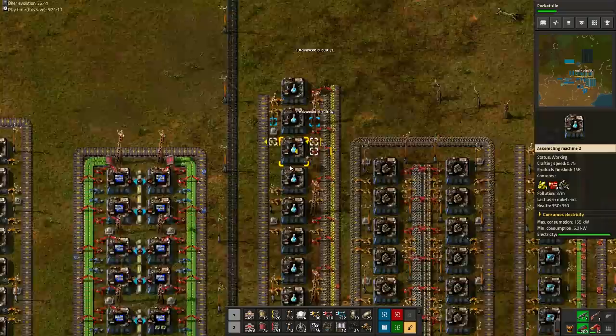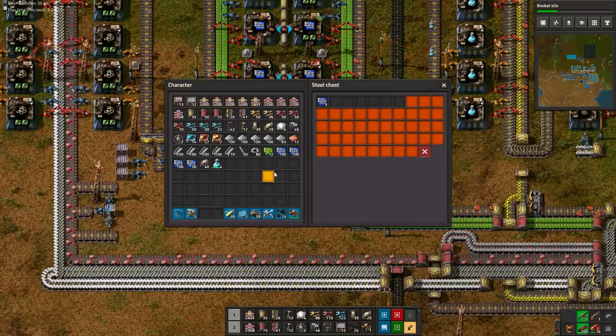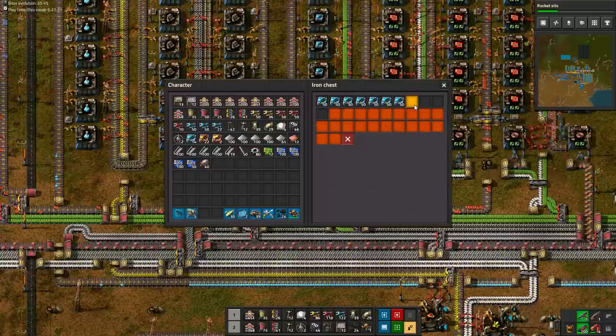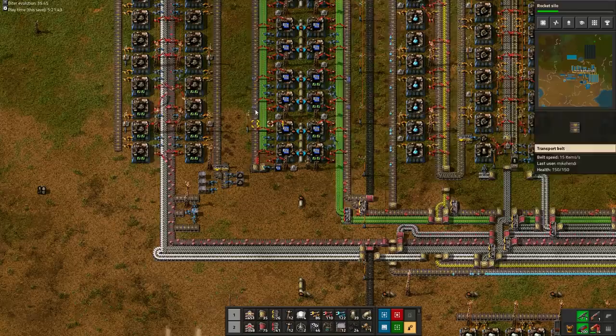After all of this running around with questionable efficiency, 350 blue chips are finally ready. I make sure I have exactly 350 in my inventory — no more, no less. And here are the 350 speed modules. Don't forget about adjusting the chest limiters: seven slots for 350 more speed modules, and three slots for blue chips, as there's always space on the belt for 50 more chips.